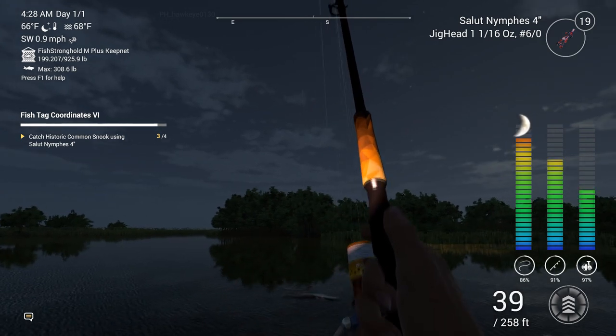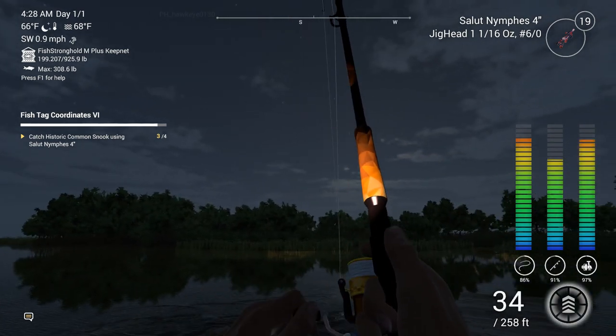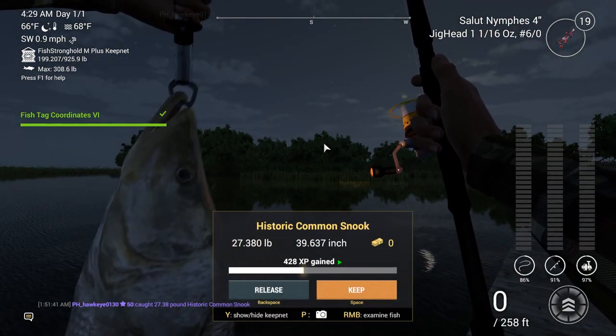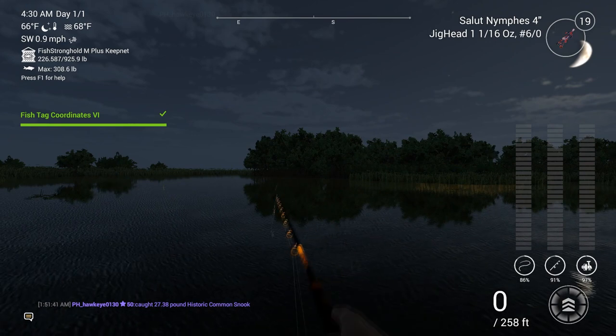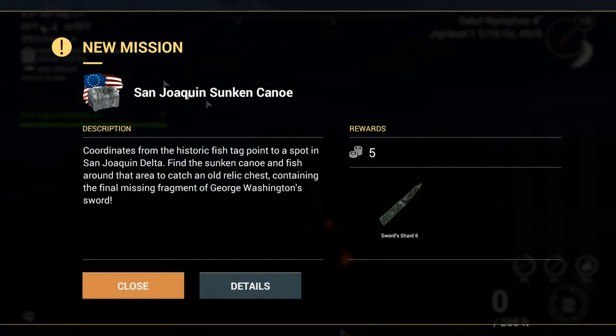That tension was all the way to nothing — he could have gotten off the hook. And that's the last one, guys — the last historic common snook. 1796 — we'll keep him. Fish tag coordinates six: well done! You've got the final coordinates — time to head to San Joaquin Delta. There is a canoe there that we have to get the last of the relics. 16,000 cash — that is not bad at all. There it is: the San Joaquin sunken canoe, the final shard. Five more bait coins.